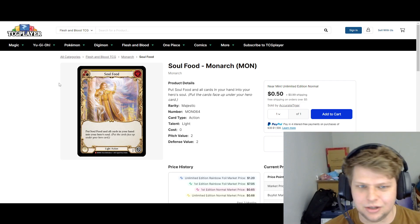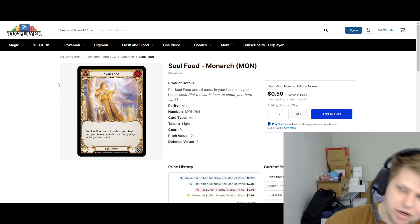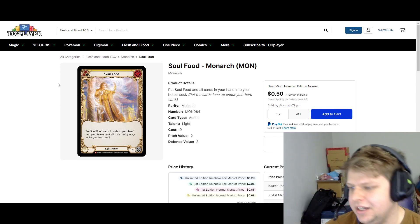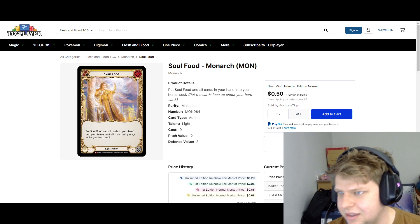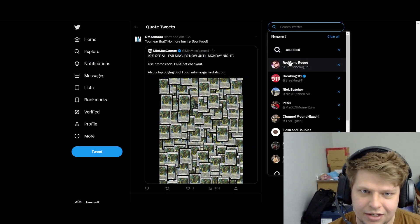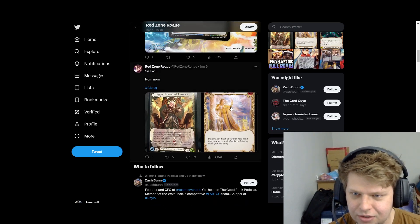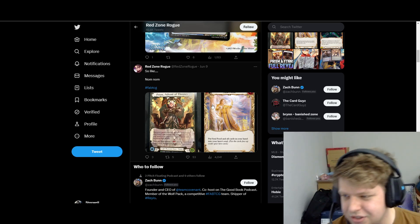Soul Food is a card I want to talk about. It's only 50 cents for the cheapest copy right now. It's a Majestic from Monarch, one of those old Majestics — you know they go crazy when they get good. I think this card's going to be good with the new Prism, and I'm not the only one that thinks that. Some of the biggest YouTubers in the game — DM Armada made a tweet about it, and not only him, but Red Zone Rogue also made a tweet about it. They'll probably make a video about all this too.